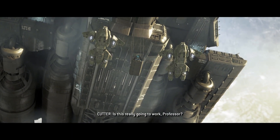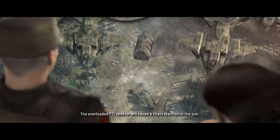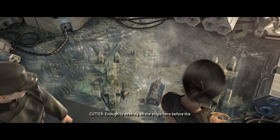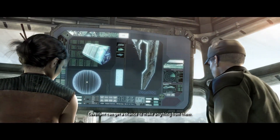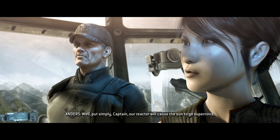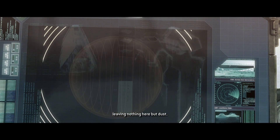Is this really going to work, Professor? I believe this is our best hope. The overloaded FTL reactor will cause a chain reaction in the sun — enough to destroy all the ships here before the Covenant could get a chance to make anything from them. Put simply, Captain, our reactor will cause the sun to go supernova, leaving nothing here but dust.